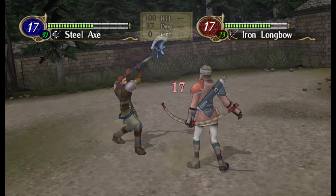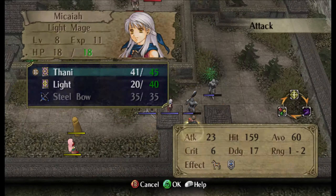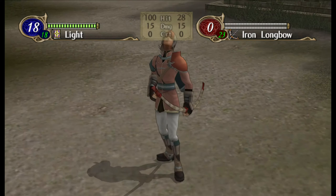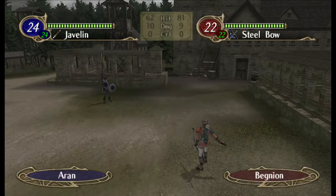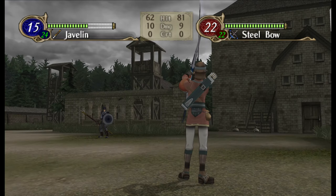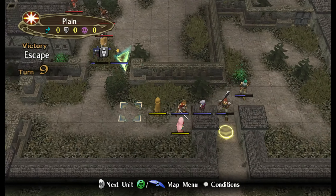I thought I was in trouble there for a second, but nah. First we're gonna direct you to target here, and then we're gonna kill this guy with our light tome to conserve the Thani. We don't really need to conserve the Thani, but it's just annoying - they gave you the light tome when the Thani is better in every conceivable way. Makaya is almost a player-phase unit. It's a shame that didn't hit - probably would've hit if he hadn't rescued Laura, but if he hadn't, we'd be ultra-super-mega-boned.